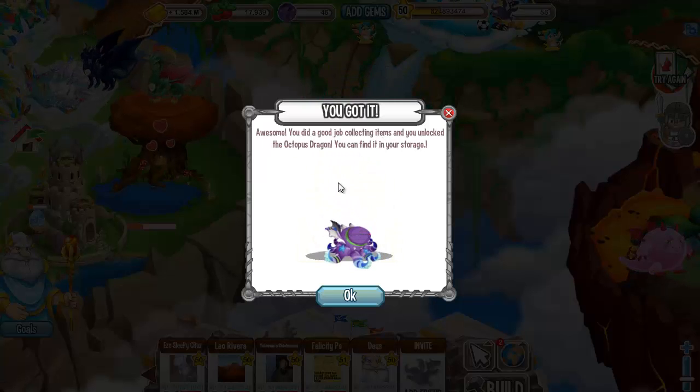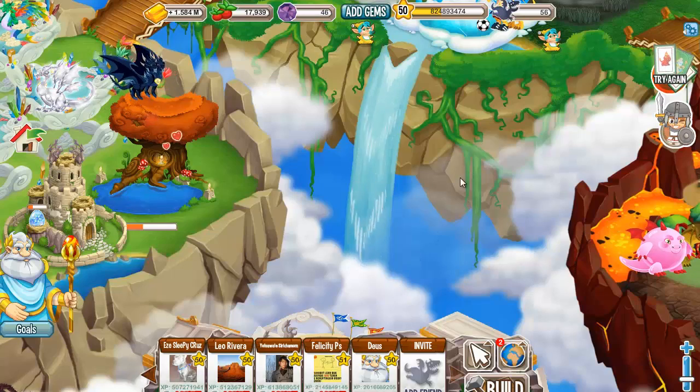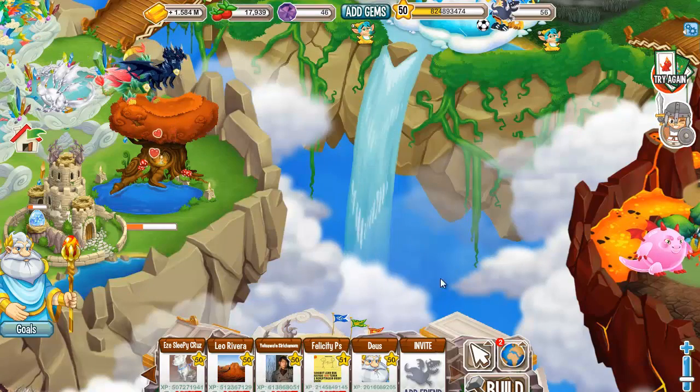Alright, you unlock the Octopus Dragon and we can find it in the storage. Also the Jellyfish Dragon. The pirate quest is gone.